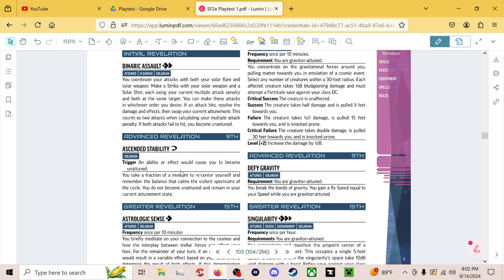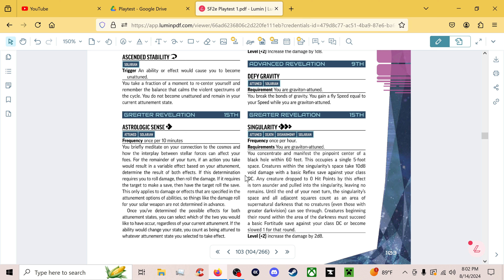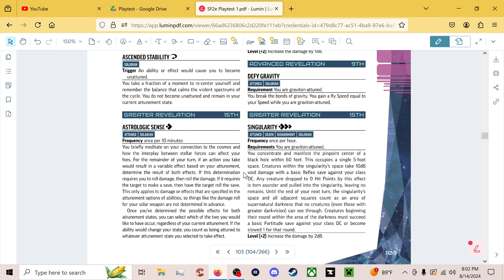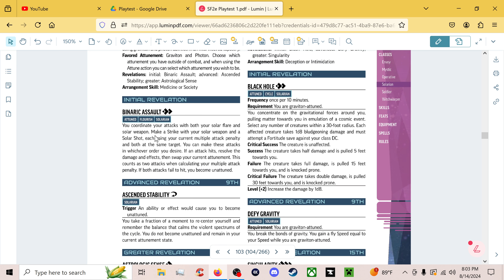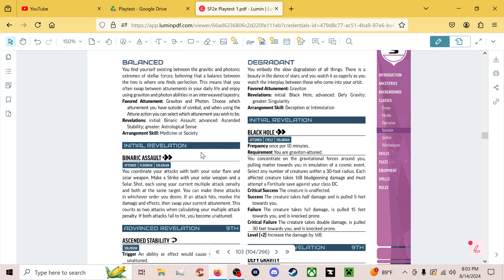Ascended Stability, meanwhile, uses a reaction whenever you would become unattuned — and you just stay attuned. That is a reaction, I guess. It's kind of weird because you have quite a few good reactions that are honestly better than this, and you could also just avoid becoming unattuned since you're probably not using Binaric Assault by that point anyway — because why would you take that risk? If you want to swap, just use the Attune action; it's infinitely better than trying to Binaric Assault.